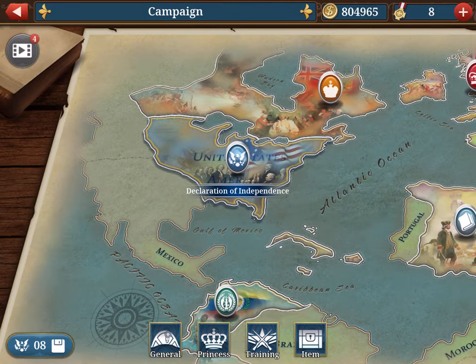On the top left you see video clips with the number four. Every day, four ads will appear, and if you watch them you can win coins or medical packs.